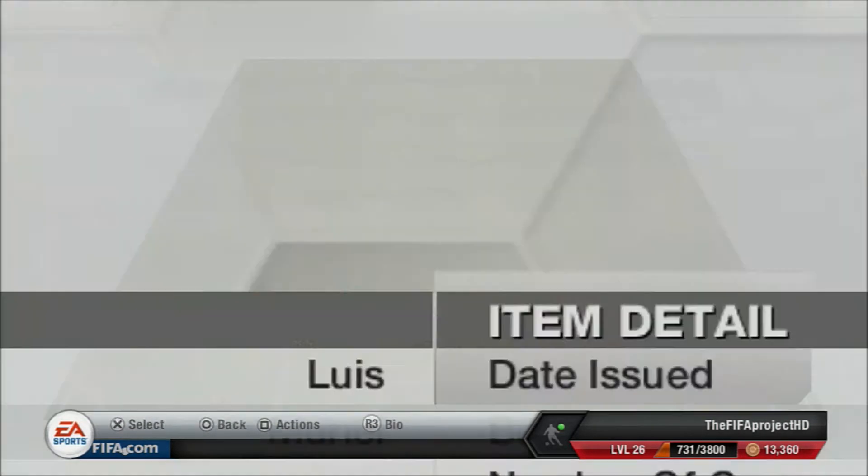Moving on to our last player — it is Luis Muriel. He's 5 foot 10, 2,500 coins, 4-star weak foot, 4-star skill moves, 91 pace, 87 dribbling, and 76 shooting. A great player — what a tank he is. Everyone knows how good this player is.